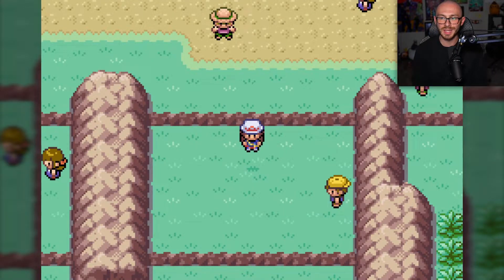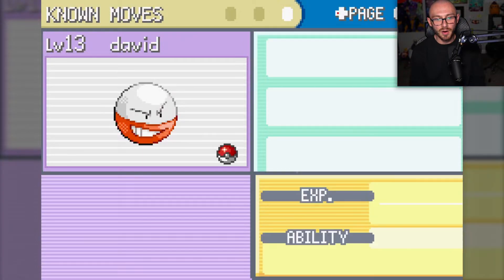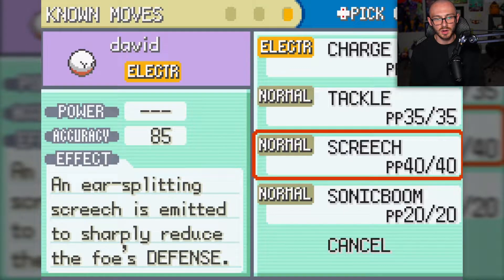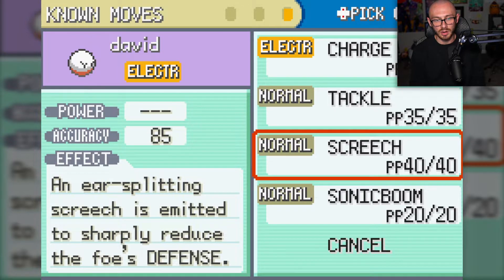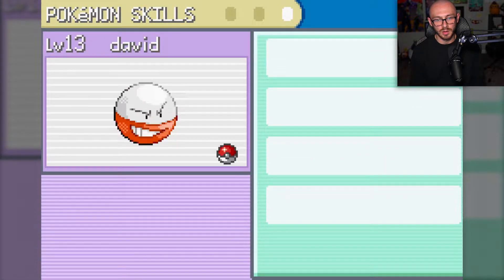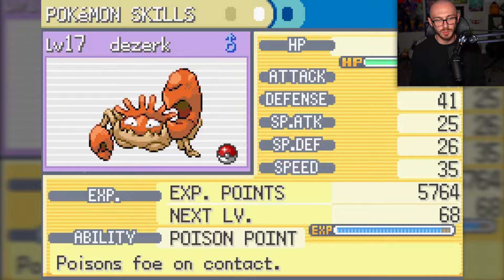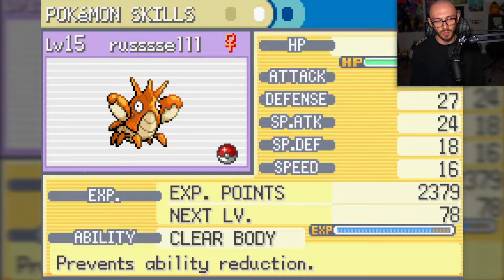Welcome back to more of the Leaf Green randomizer Nuzlocke project. I fought all the trainers off screen and David's level 13. Our levels are looking pretty decent. I really like having Sonic Boom - it does 20 HP of damage which is really good early on. It's not going to help us later, but we've got Trace which is okay, and Poison Point on King Lord. They basically have the same moves - we have two similar Pokémon, but one has Clear Body which is going to come in handy.